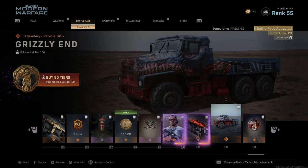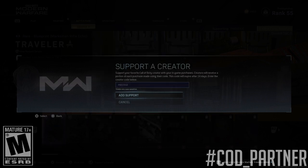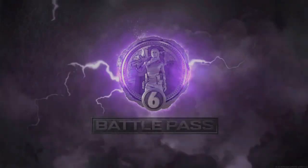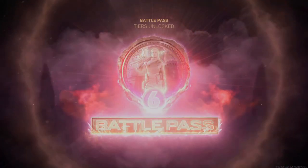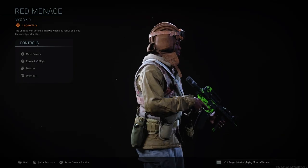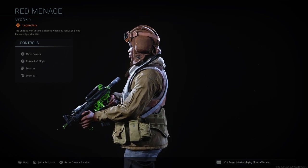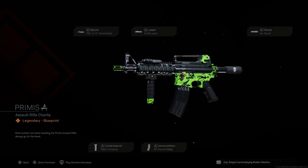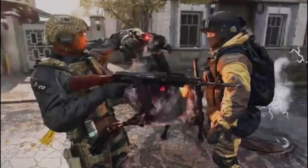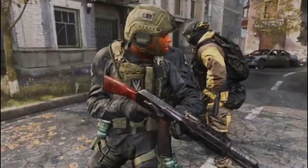If you plan on picking up the battle pass for Season 6, make sure to use my code 'PRESTIGE' in all caps — it's free to do and goes directly to supporting my family. You can also use my code on shop items like the Undead Forces pack, which just released. It includes an undead hellhound that can execute your enemies, and it has a ton of references to classic zombies from the Treyarch series, including a skin for Sid that makes her look like Primis Nikolai.